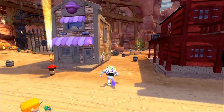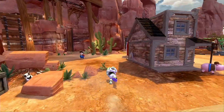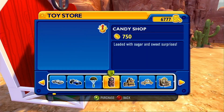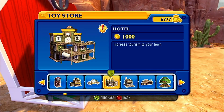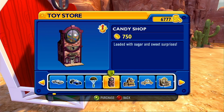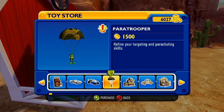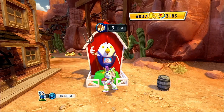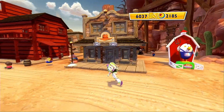More buildings — more buildings we gotta build. Sorry Wheezy, I'll talk to you later. Should we build the candy shop? Loaded with sugar and sweet surprises — sure, we'll do it. We only have one area we can place it. Three out of four.